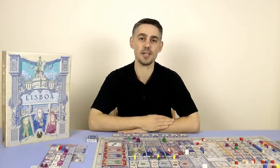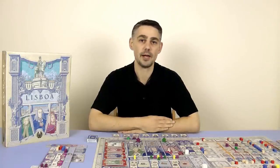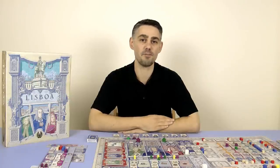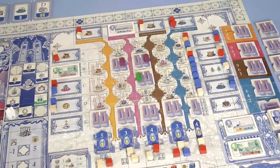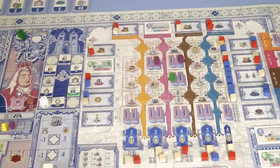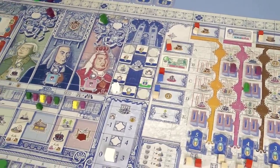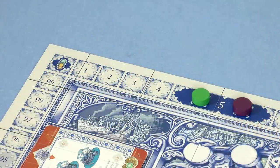Lisboa is set in the latter half of the 18th century and is about reconstructing the capital city of Portugal after a massive earthquake, followed by a tsunami, and then three days of fires that almost completely destroyed the city. During the game you will be helping the reconstruction and economic development of the new city, receiving graces from the King and the Marquis, and working with the architects to build Lisboa anew. Many actions you'll take earn you Wigs, which are the victory points in the game.